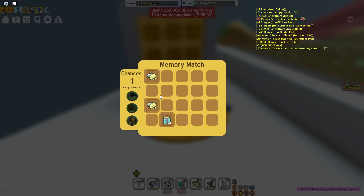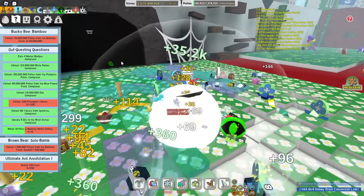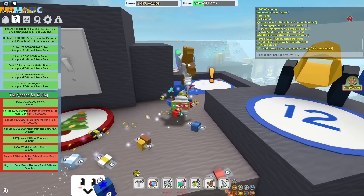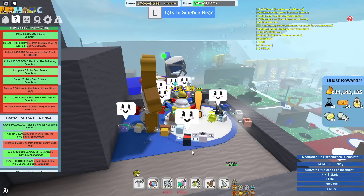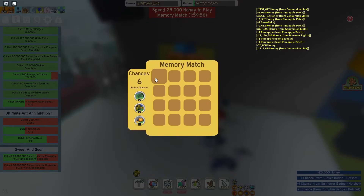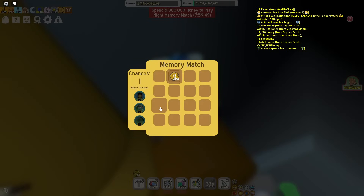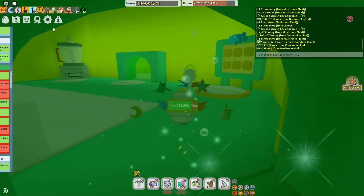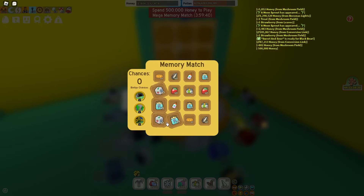I then did more Memory Matches as I needed for my quest — I got two pairs, which is okay. Then I did the Spider-Filled Pollen, which I needed for the quest — 120 million White Pollen. Then I claimed this massive quest for Science Bear, which gave me some okay rewards. Next quest will give me the Translator, and it doesn't look too bad. Then I did another Memory Match — this one I did much better, getting three pairs. Then I did the Night Memory Match because I needed more Memory Matches, but that one I only got one pair. Then I claimed the final Memory Match after two hours of waiting. We got two pairs, which was enough to complete the quest.